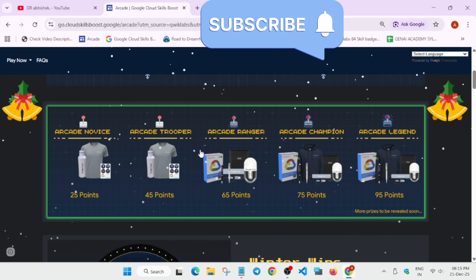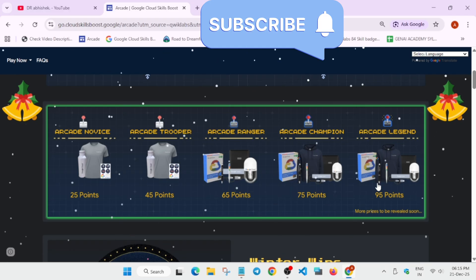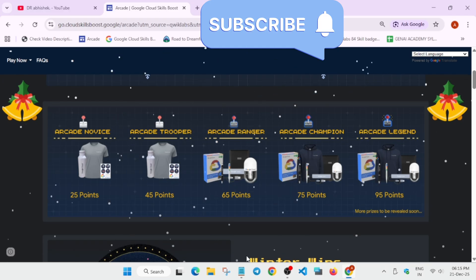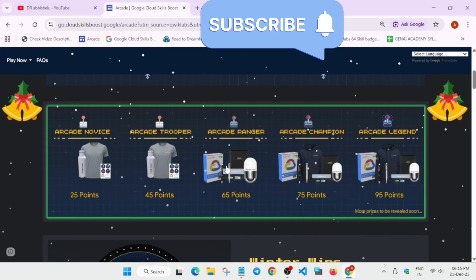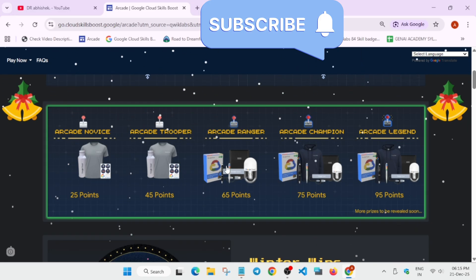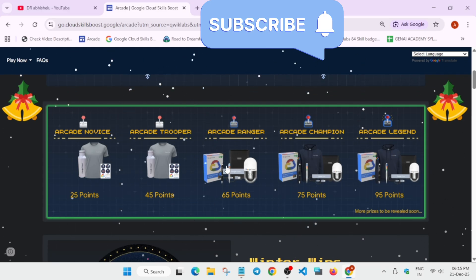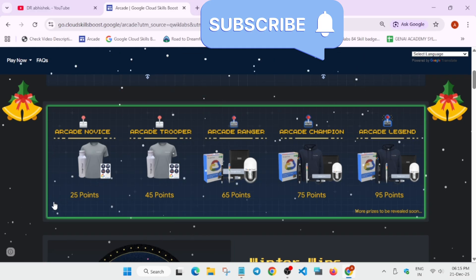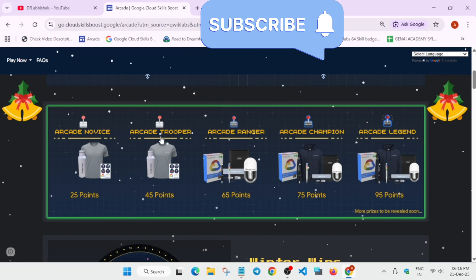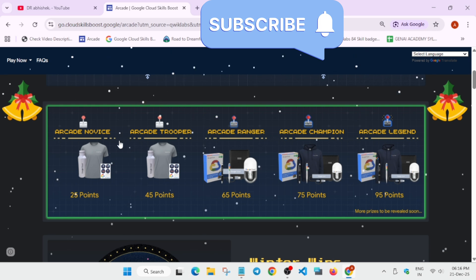Regarding the ranger tier, whatever tier swags you are seeing are the same. Let me clear the confusion. As of the new update, people were earlier using multiple accounts to claim the swags. So from cohort 2, they have started to give multiple swags in a single tier. For example, if you are in novice tier you get novice swags at 25 points, but if you are in trooper tier you get novice swags and trooper swags both.